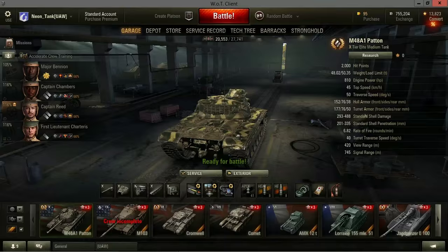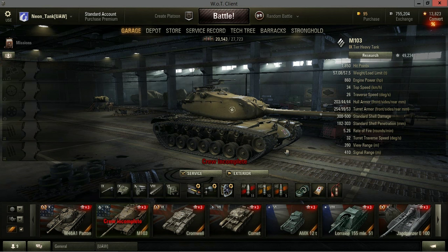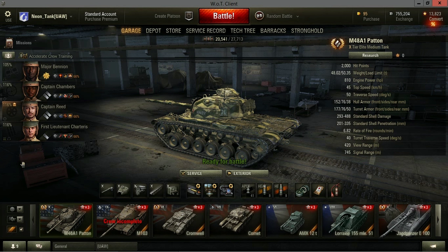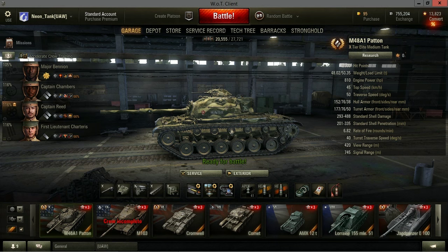One more thing to note - the sheer size of the M48. Comparing it to a Tier 9 heavy, my M103, it has a very big silhouette. Switching back to the Patton - besides the turret, the hulls are practically the same size, and the turret itself is also pretty big. So you need to find decently large rocks to hide behind with this vehicle.